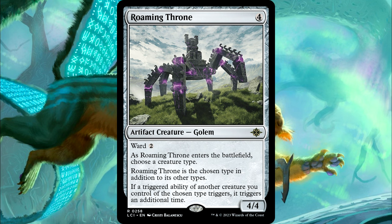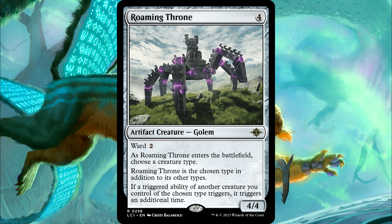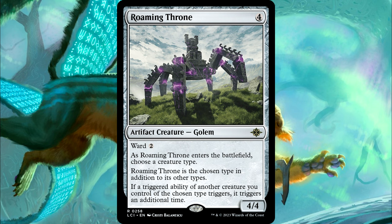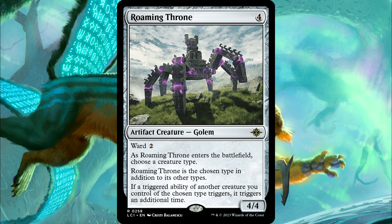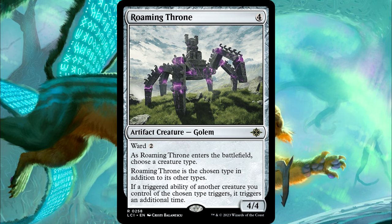So let's take a look at what it does. It has Ward 2, and then 3 other abilities. The first says that as Roaming Throne enters the battlefield, choose a creature type. The next says Roaming Throne is the chosen type in addition to its other types. And then the last ability says that if a triggered ability of another creature you control of the chosen type triggers, it triggers an additional time.